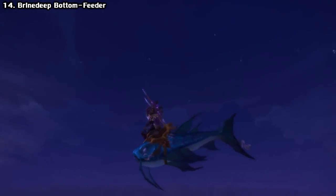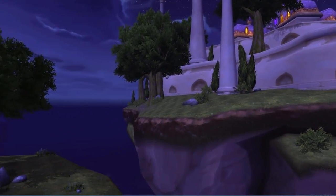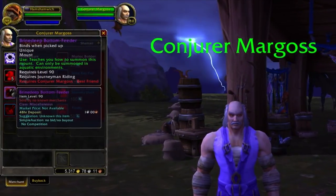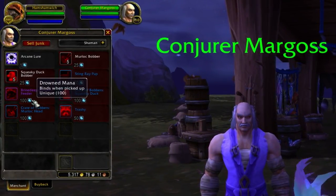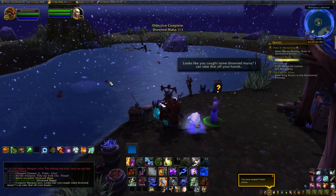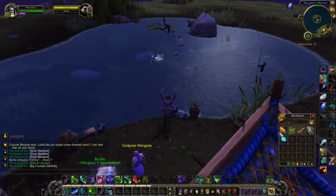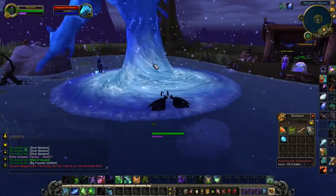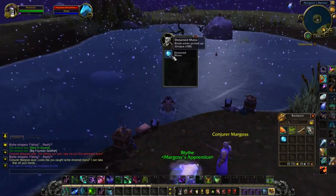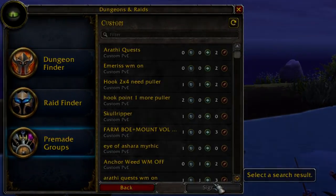Next we have the Brine Deep Bottom Feeder — an aquatic-only mount from the fishing profession. On the little island floating next to Dalaran, you can find an NPC called Conjurer Margoss. He sells you this mount at Best Friend reputation level for 100 of an item called Drowned Mana, which you use to level his reputation and sometimes get by fishing in the nearby pond. This is best done in a group, as you can loot a Mark of Aquos to summon an elemental — while it's up, every cast results in Drowned Mana.